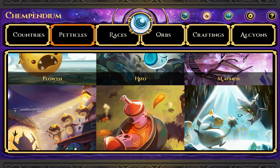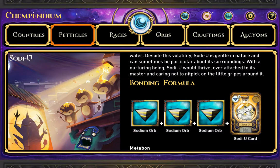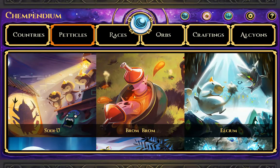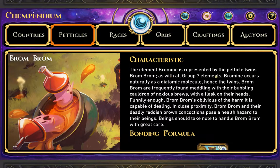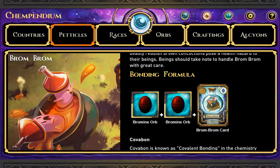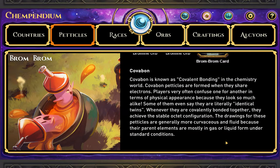This is a sodium orb — these are slightly different, they've got the yellow in them. I think these are the ones I'm collecting now. And this one is Brombrom. Bromine is represented by the pedicle twins Brombrom — a group seven element. Bromine occurs naturally as a diatomic molecule, hence the twins. It uses two bromine orbs and a Brombrom card. Covalent bonding again.